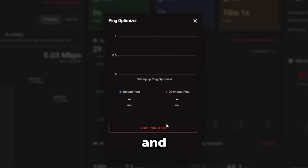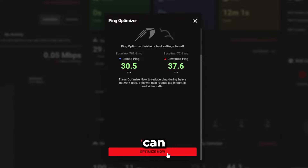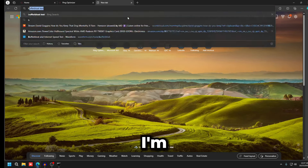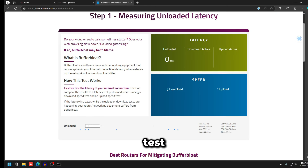If you're on a NetDuma R3 router, click Ping Optimizer in the bottom left, click Advanced, set the mode to Expert, then go back and click 'Optimize My Ping.' This tests your ping and applies optimizations to lower it. As you can see, it's lowered my upload ping significantly — which is exactly where our buffer bloat problems were coming from.